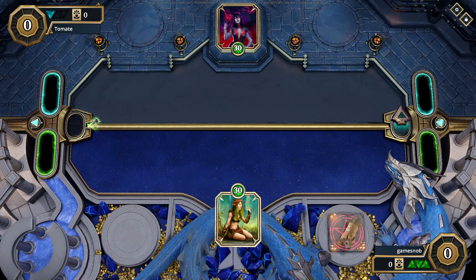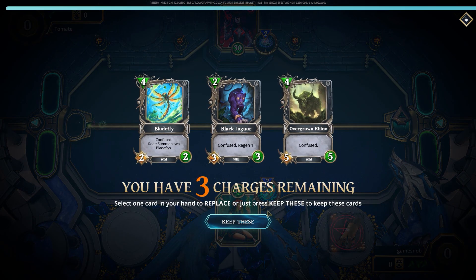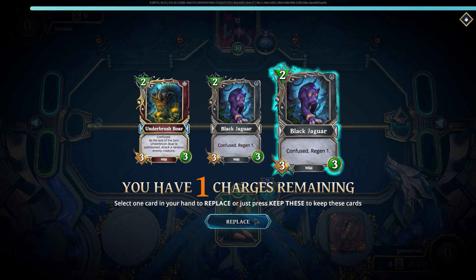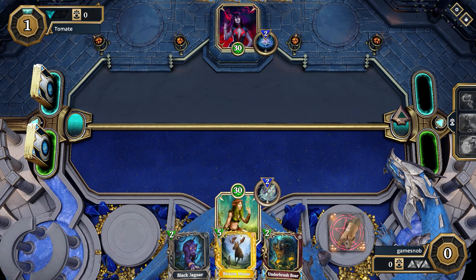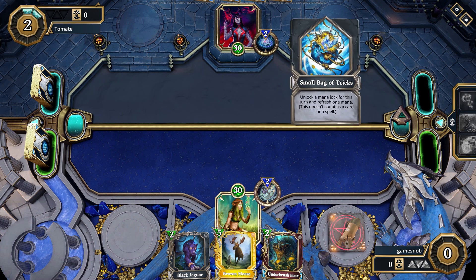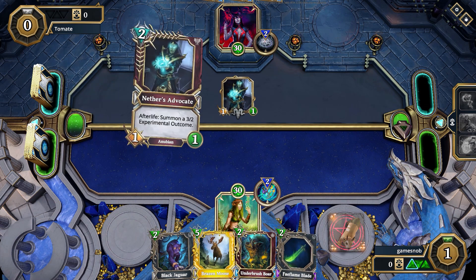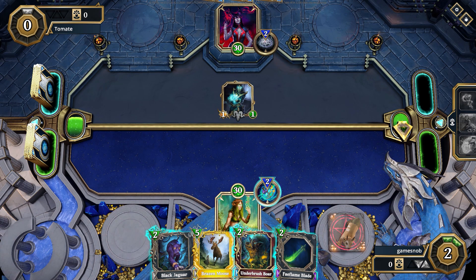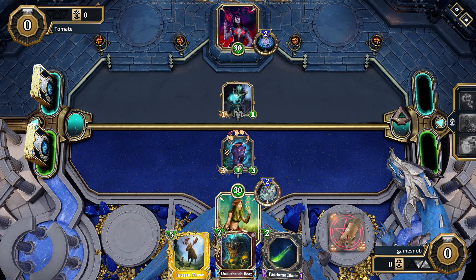Kicking things off with Animal Bond, because of all the god nature powers, Animal Bond seems the least bad at the moment. Mulliganing away some of my higher mana creatures so I'll have something early to play. This is a very, very aggressive nature deck — we like to get a lot of stuff on the board fast and start doing damage, control the board. Going second here, up against a zombie death type deck. That card summons a 3-2 experimental outcome when it dies, so I'm not going to be in a hurry to take it out necessarily — I don't want to trigger that afterlife. It's not a great way to get momentum early on.